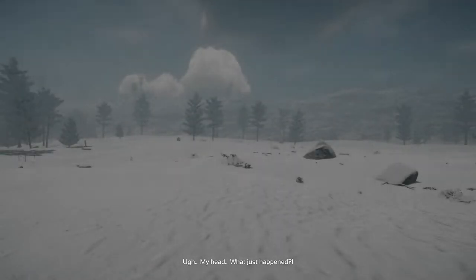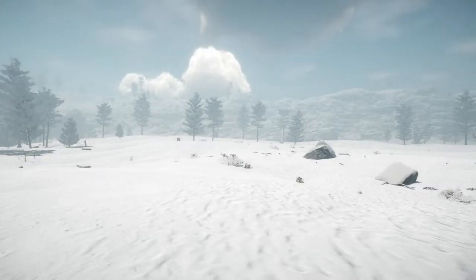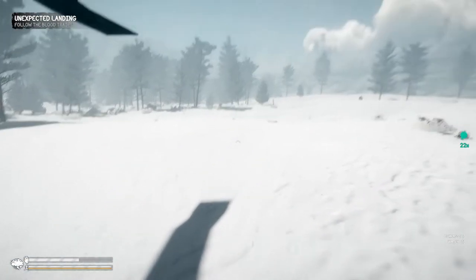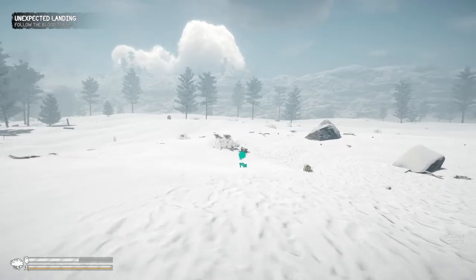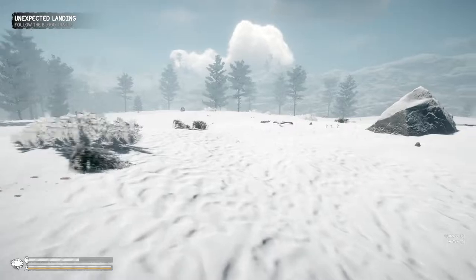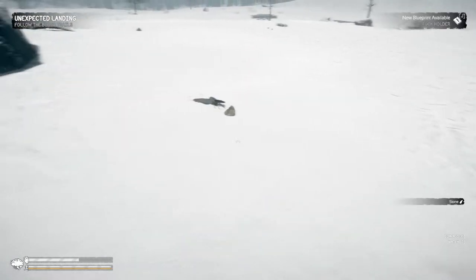Oh my head, what just happened? Here we are now — this is going to be a tutorial area that explains the game to us as we go. There's a health bar at the bottom that explains our overall health. What we gotta do is follow these markers and figure out what's going on. I'm gonna start gathering some things as I go along because in the previous runs I always end up missing out on things like rocks.